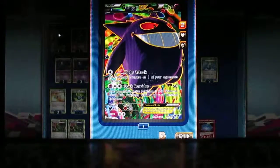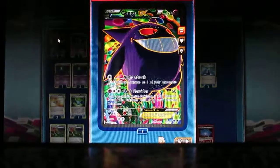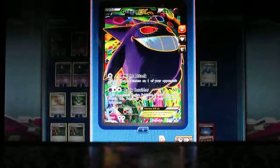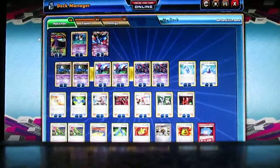First off, I have Gengar EX — I'll show you the combo in a minute or two. So I have Gengar EX here for everything. Dark Corridor: what you do is, if you have Gengar out and you have...